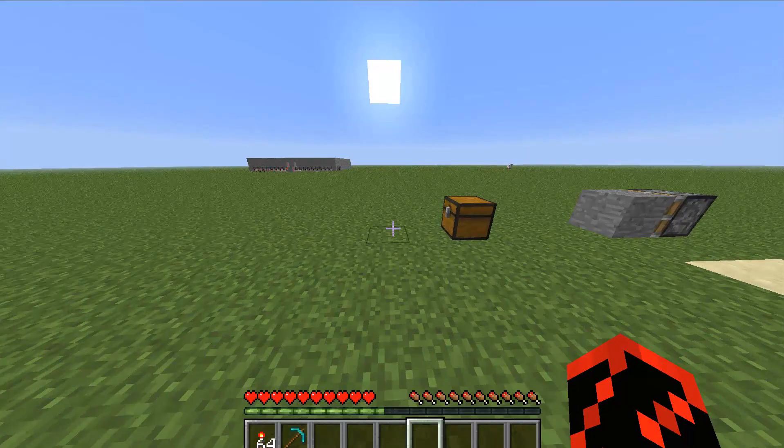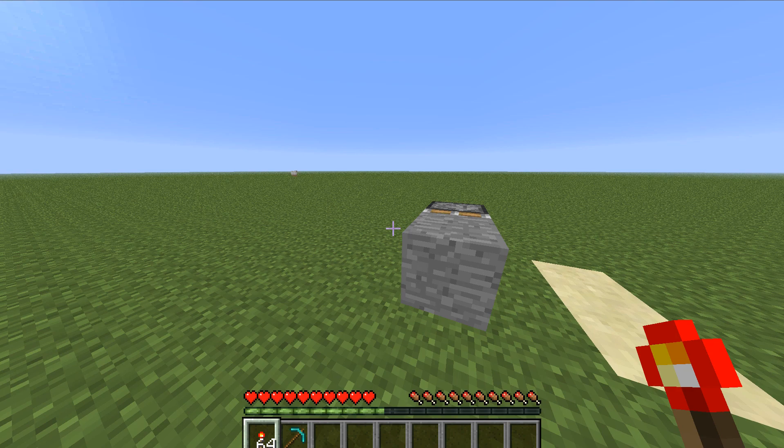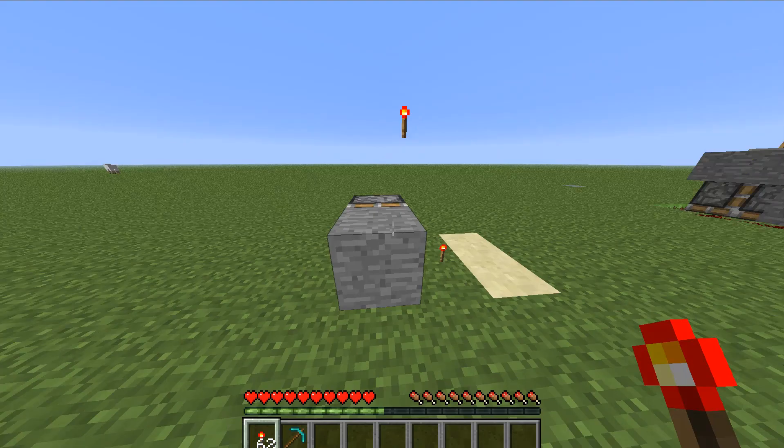This is the first one right here. I'm going to show you how to use it. A useless machine in Minecraft is something that, when you activate it — pull a lever, whatever — it does something completely useless. These are all machines that turn themselves off. If I put a torch on here, you can see this is the simplest design ever, and it works really, really well every time. There's no glitches.